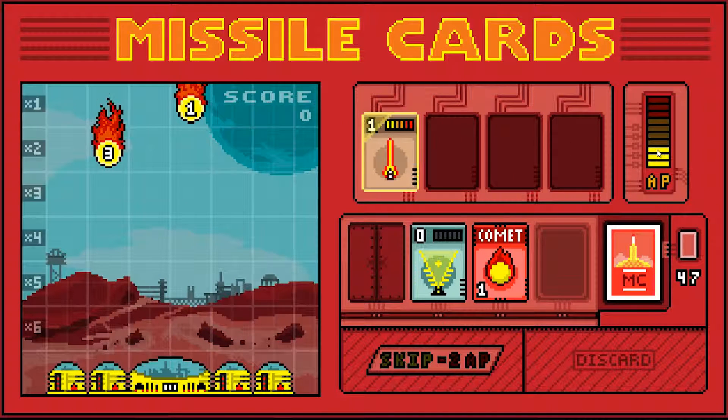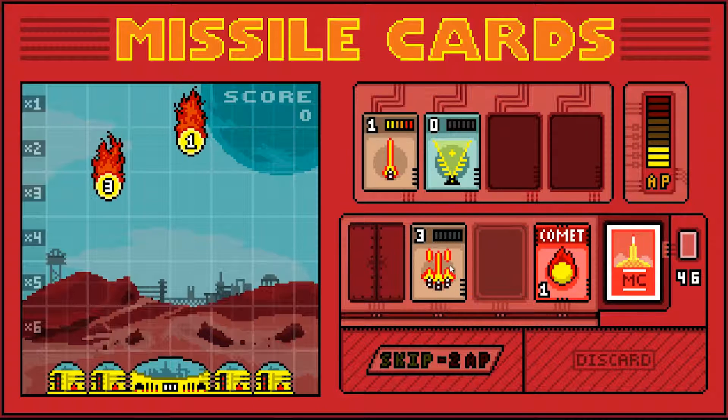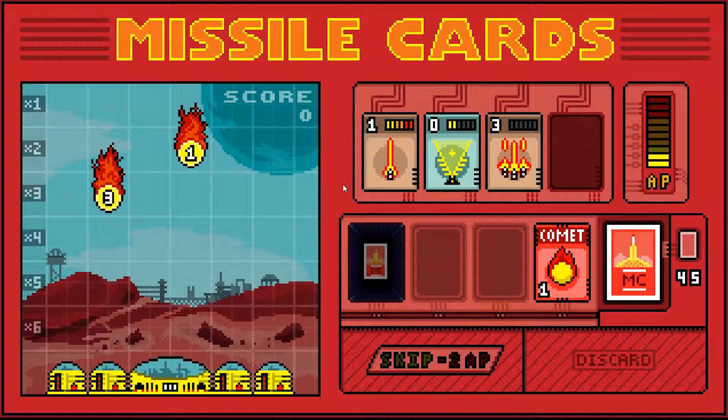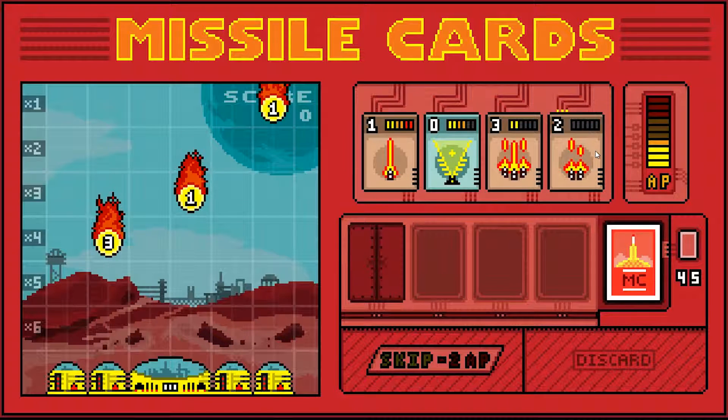Your AP here determines what power of card you can chuck up. The game I played before, the first round went horribly. That should charge before that three gets down here. Hopefully this one will go a little bit better - it seems to be going a little bit better right now.